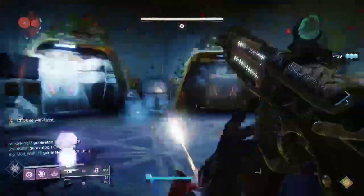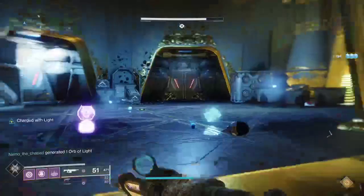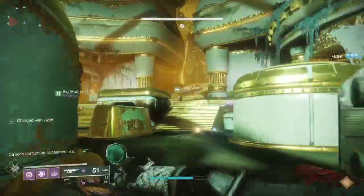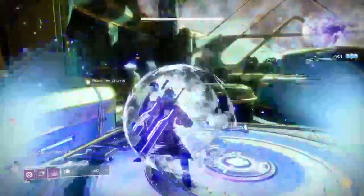I'm working on getting Charged with Light via finishers, because that gives me additional sword damage. We don't really need the damage, but it helps. We go back to our plates, send out an orb, it gets thrown right to me, and I throw it to the left.